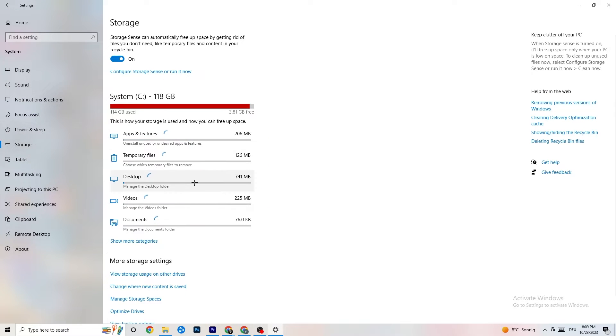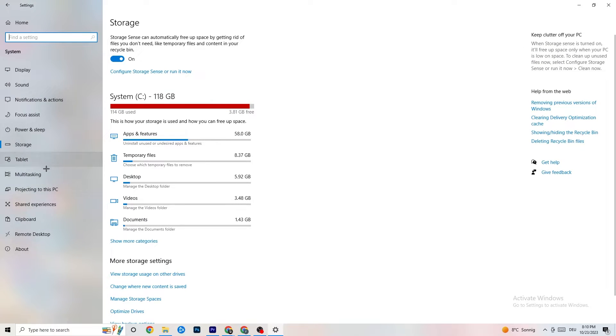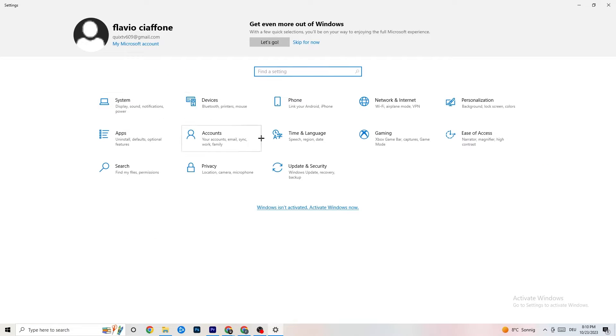Go to Storage in Settings, click on Configure Storage Sense, and run it now. Click 'Clean now' — this will clean every single temporary or trash file currently on your PC. Give it a moment to complete. Afterwards, go back to the main Settings screen.